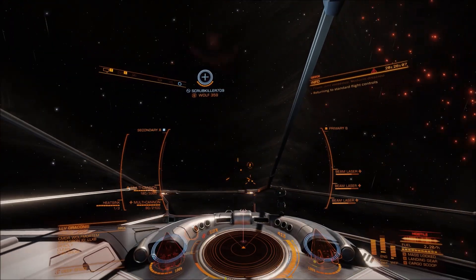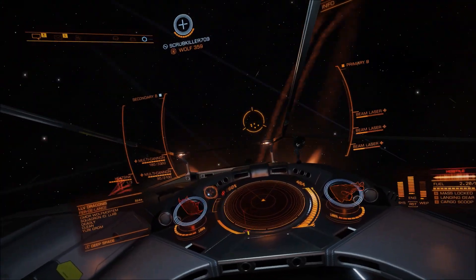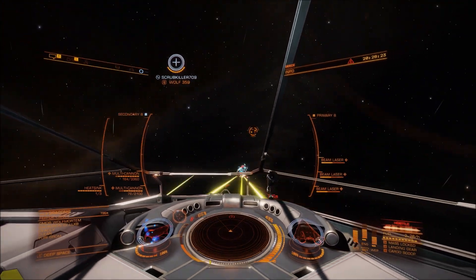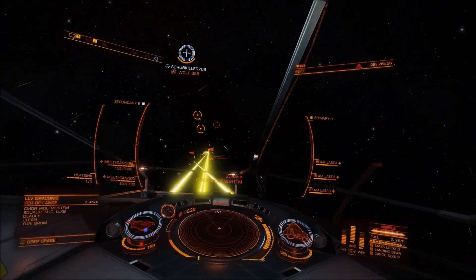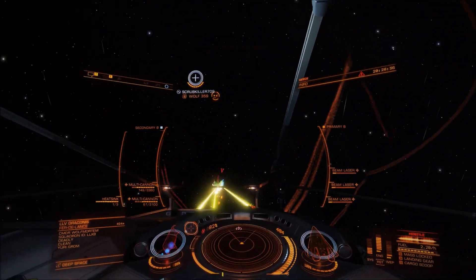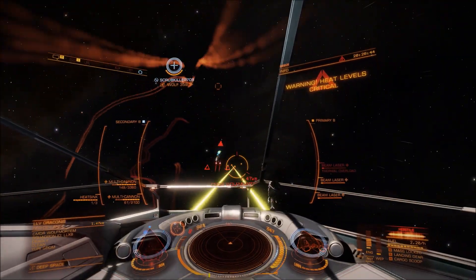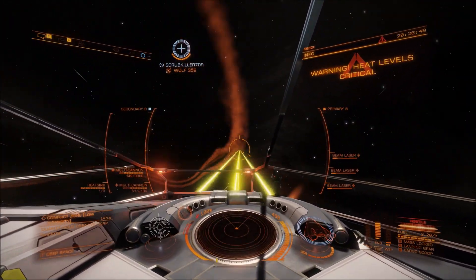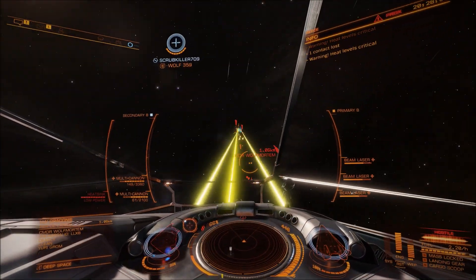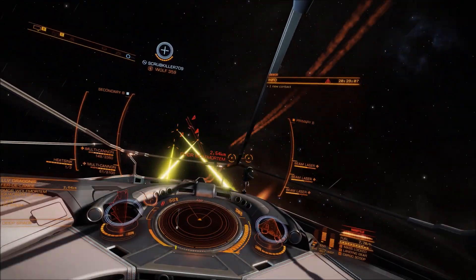This is a two times speed 1v1 — Wolf went away and corrected his power priorities. This is something that happens to a lot of people: they'll engineer some modules and swap them between ships, so if they get in their FDL they'll put the boosters out of storage and do this and that. There are a lot of people that do that because it saves engineering time and you can swap and change parts. The only danger is if you do that in a hurry, you can end up doing dumb things.